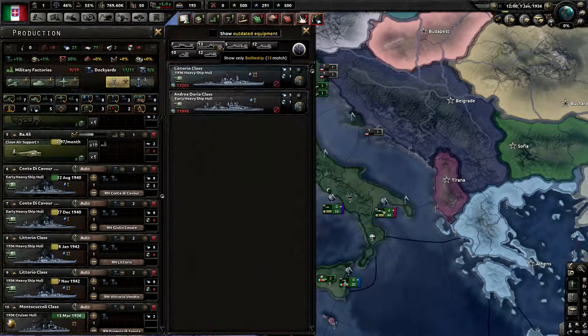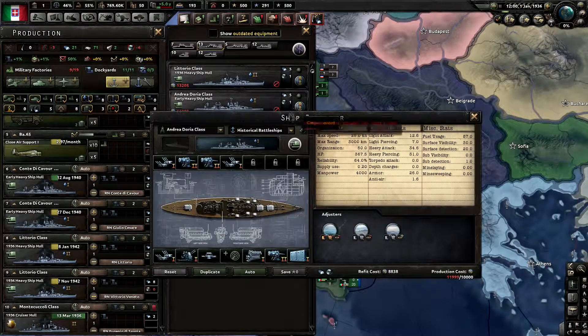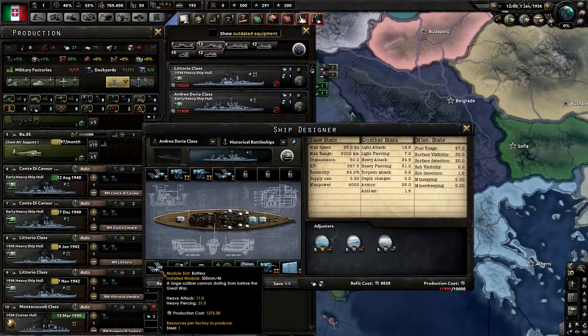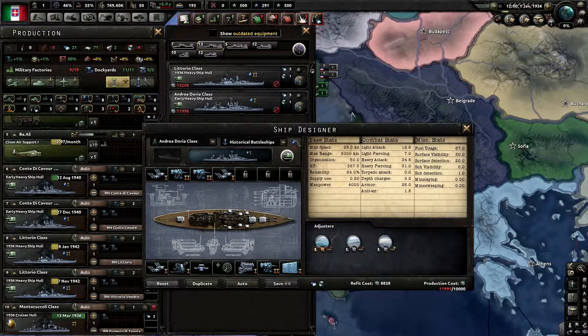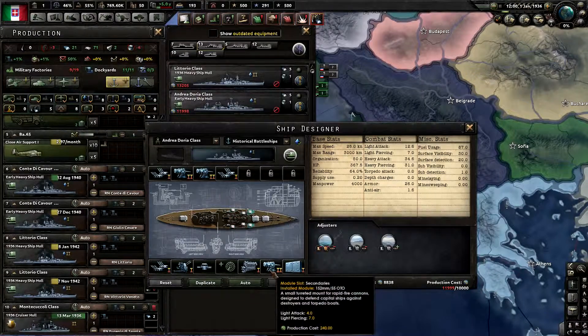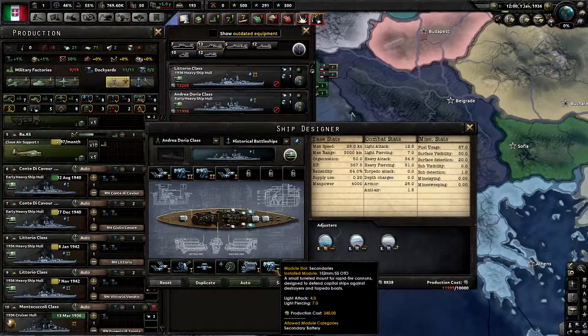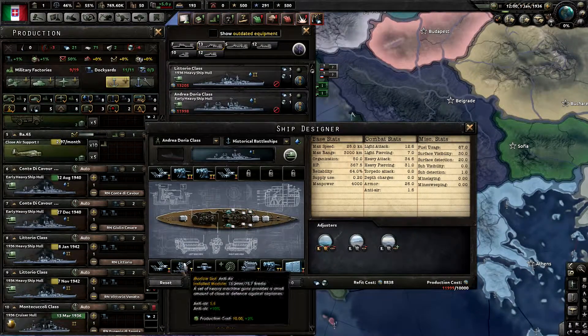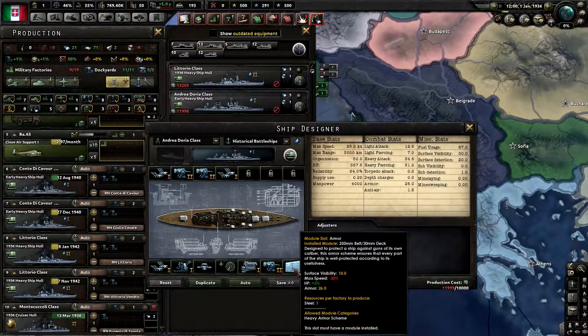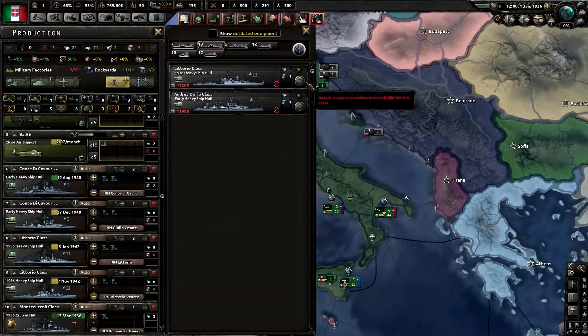Their battleships — they only have two. I changed one of them to level two if I remember correctly. Their level one is the Andrea Doria class, which I have modified to have three level one batteries. Because it's a level one ship, it has three sets of level two secondaries and then a level one anti-air, fire control system level one engine, and level one armor.